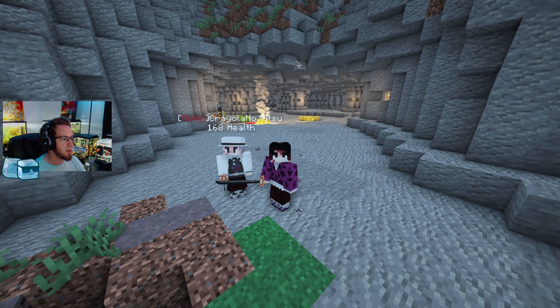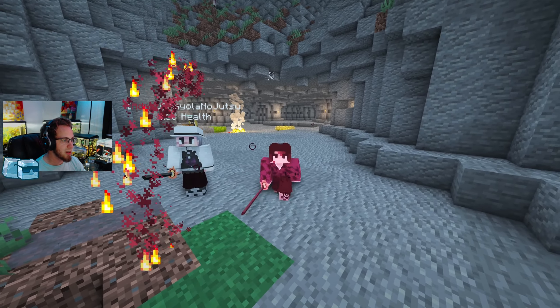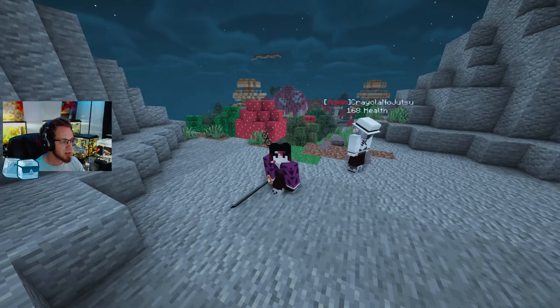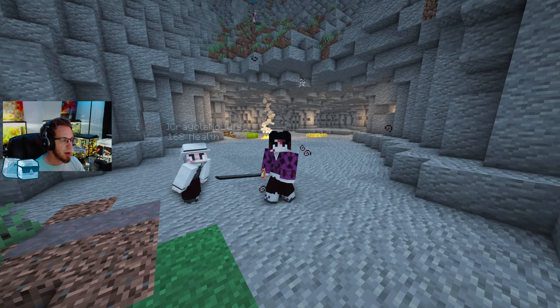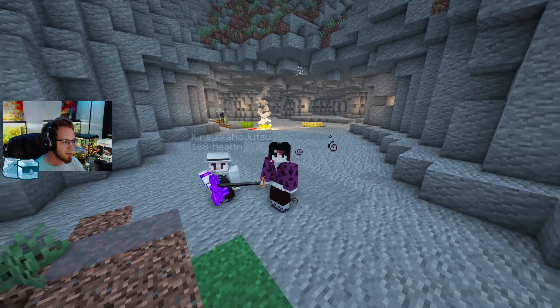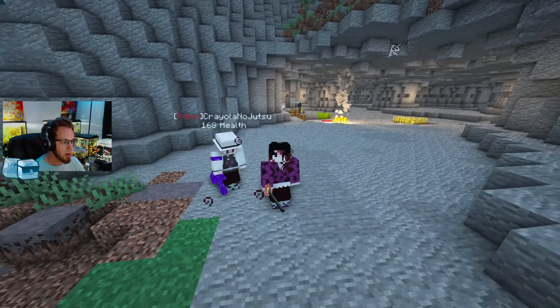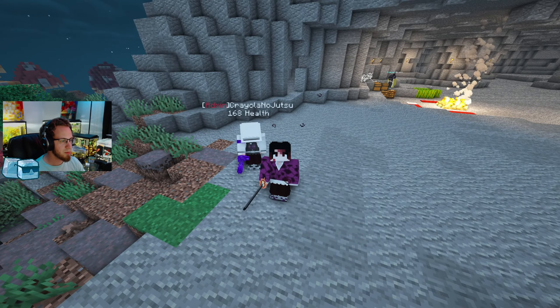Hey guys, what's going on — we are back on the Icee No Yaiba Demon Slayer server! Today we are going to be getting more powerful. Last episode we became a demon-slash-demon-slayer hybrid and unlocked some new swords. Craig got a boost to his original gunpowder hashira sword — it's basically a mini gun now. Unfortunately I'm the only one who didn't get an upgrade, so we're getting ourselves one this episode.